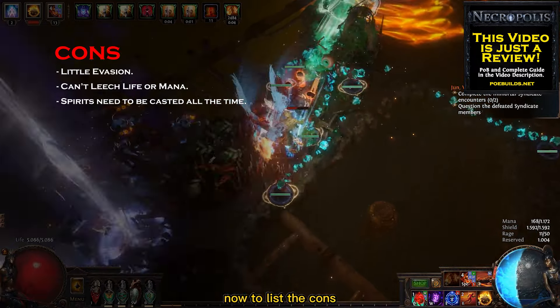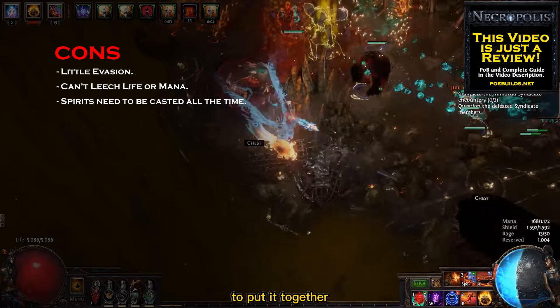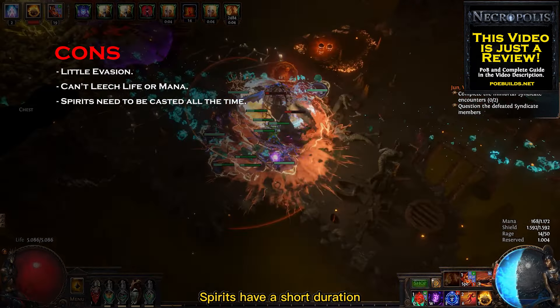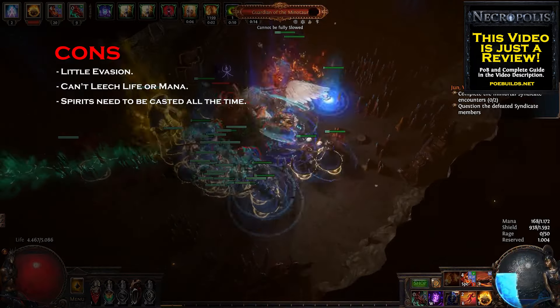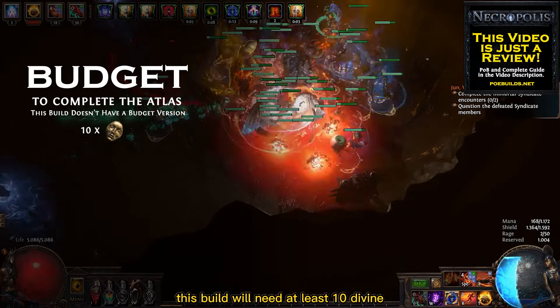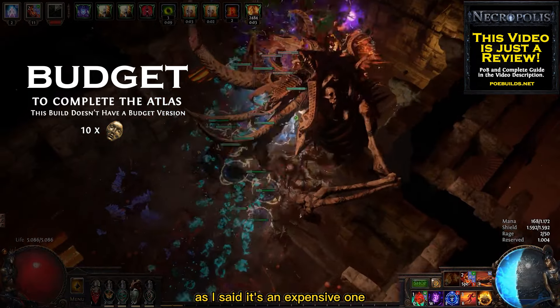Now to list the cons, I'll start by saying that this build isn't for everyone. You need a lot of currency to put it together. Another issue is that Raging Spirits have a short duration and you have to often stop to resummon them. As for budget, this build will need at least 10 Divine Orbs to put together. As I said, it's an expensive one.